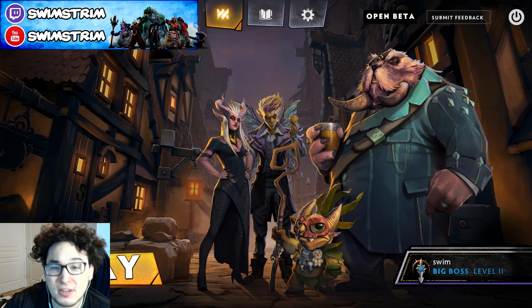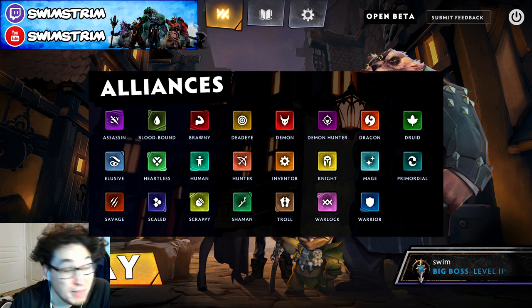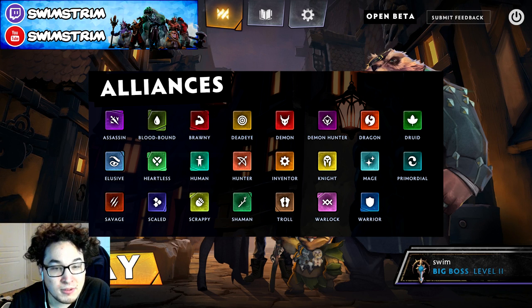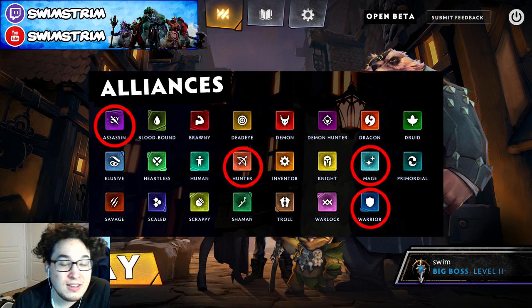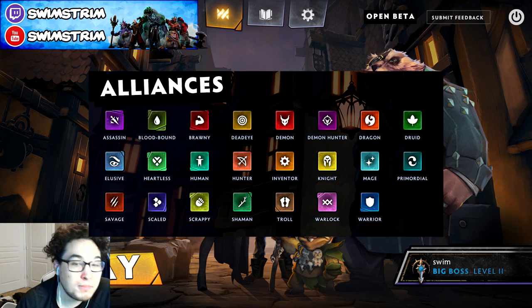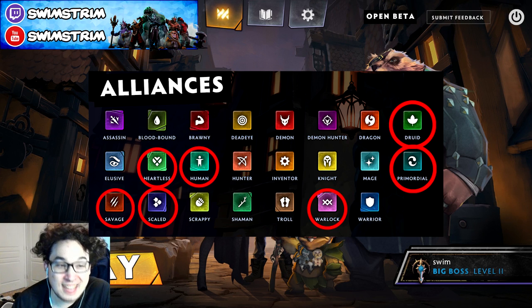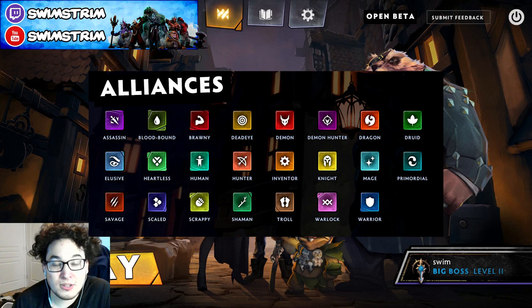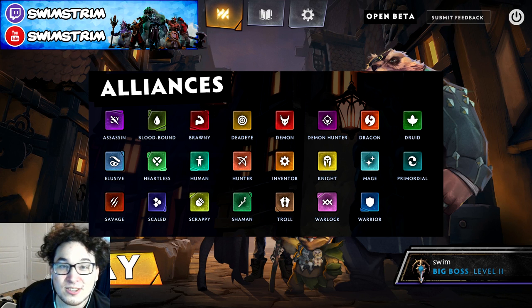My final tip for new Underlords players is understanding what role each alliance serves in this game. There are main builds and support alliances, and a lot of people confuse them. Main builds are Warriors, Mages, Assassins, Hunters, and to a lesser degree things like Scrappy or Knights/Trolls when used in conjunction. Whereas support builds are going to be things like Heartless, Savage, Warlock, Primordial, Druid, Human, and Scaled. You're not really supposed to build around these — so a 6 Savage build, 6 Warlock build, or 4 Primordial build is often not a great idea. These alliances are just meant to support the main alliances.